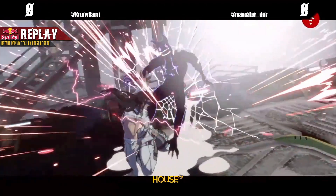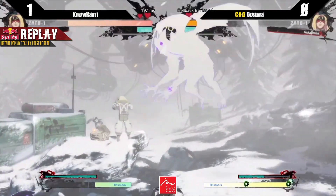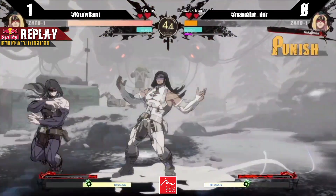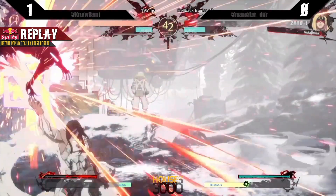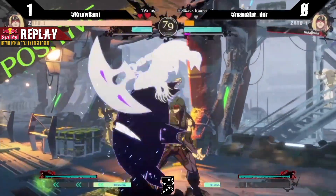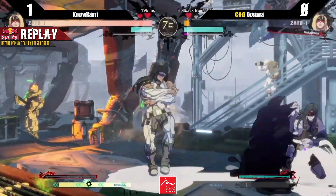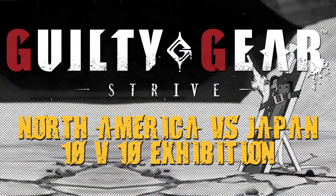Not a whole lot of defensive options. His fastest button — the slowest buttons in this game are six frames, and Zato is one of those characters whose fastest button is a six-frame attack. So it's really hard to get out of some offense as him, especially because you want fast buttons to challenge in between gaps where you can hit Zato if the Eddie pressure isn't tight. There were a lot of moments where other characters maybe could have challenged the run up, and in that situation it just didn't even come up.